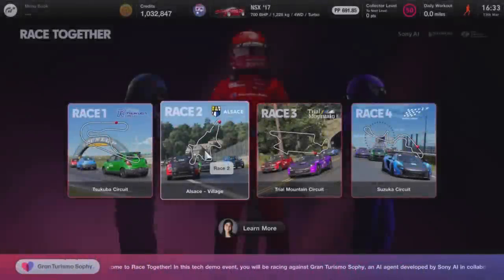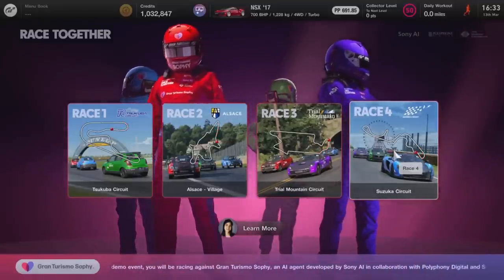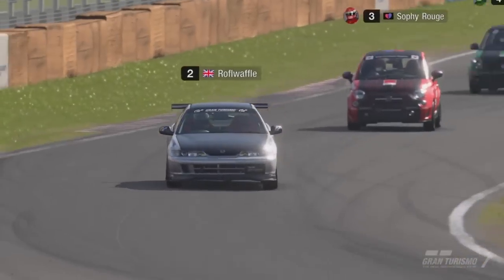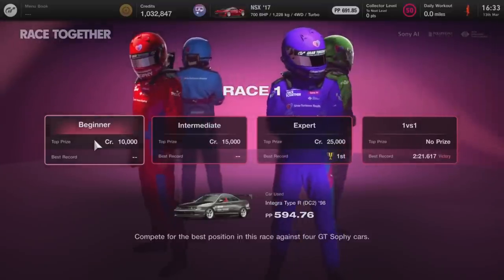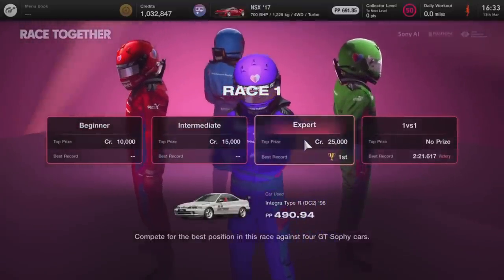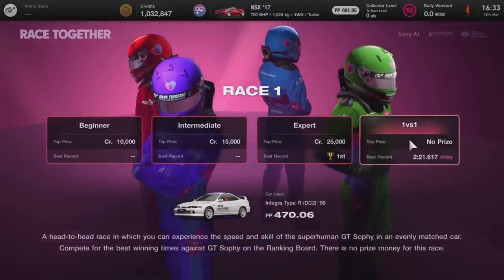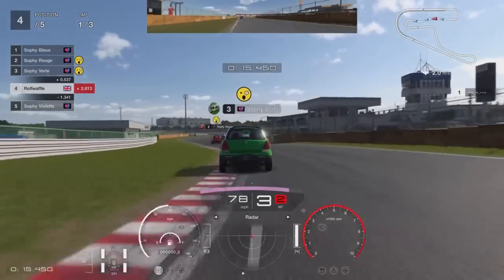To outline how this works, you have four different events at four different circuits, and within each event there are four game modes. The first three are all races against four Sophie AI opponents, ranging in difficulty from beginner to intermediate and expert. It's important to note that the difficulty doesn't impact the performance of the AI - it merely changes the performance of the car you're given to drive. So the harder the difficulty, the slower your car will be.